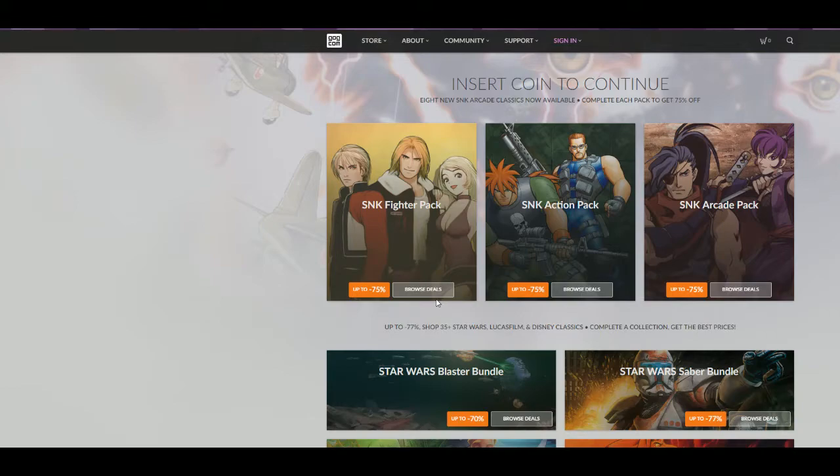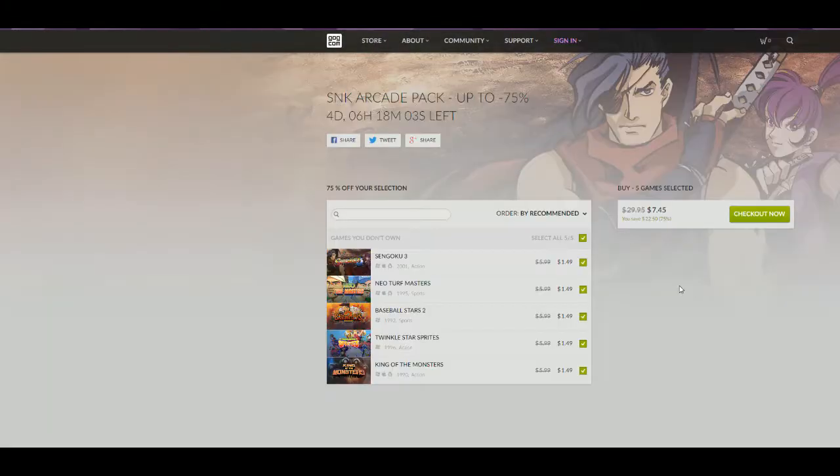So if you want a legal copy of the BIOS and these ROMs and you want to dump them in another emulator — if you have something on your phone, or you're like me and you have a RetroArch mod or emulator on your Vita — this is definitely the best way to go. They are all $1.49 right now.